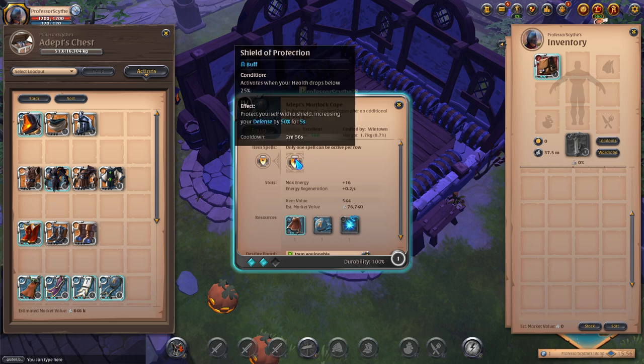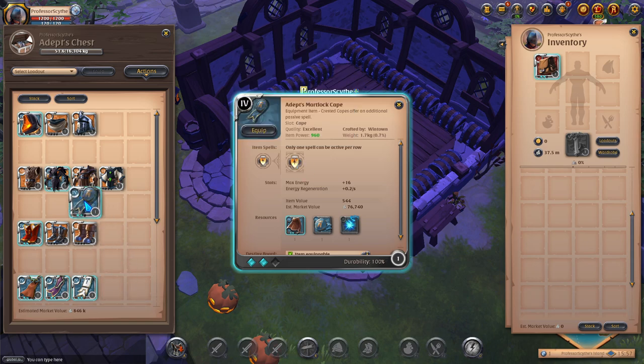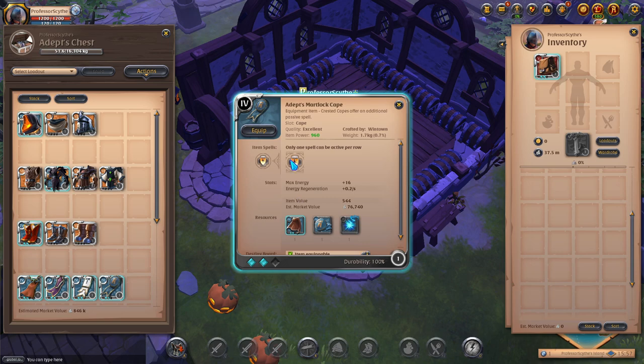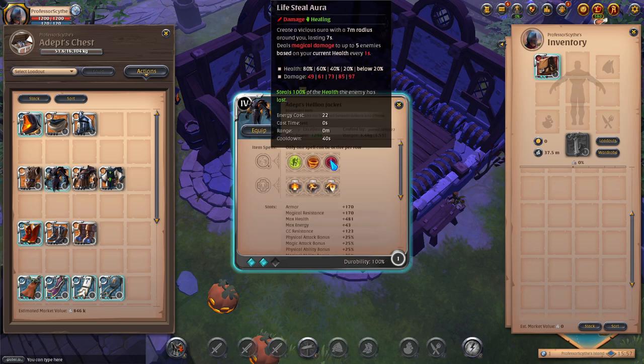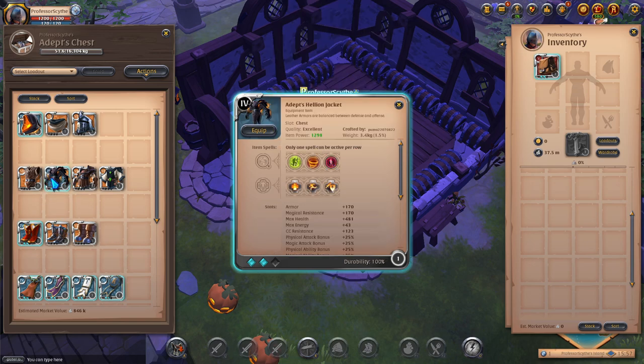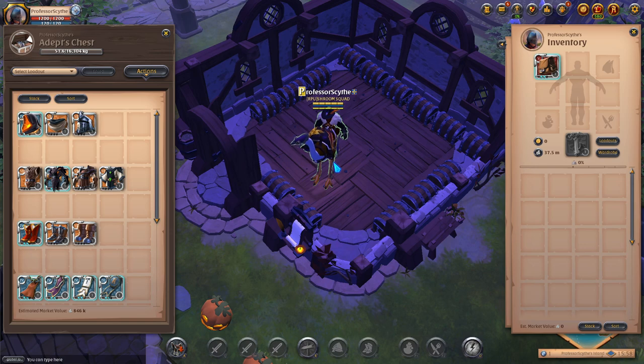For sustain and brawly builds, the martlock cape has never done me wrong. When your health drops below 25%, it protects you with a shield that increases defense by 50% for five seconds. I often combine the martlock cape with hellion jacket — when I get to low health it procs during the fight, giving a 50% defense increase while the lifesteal aura heals me simultaneously. It's a brawly bomb build for small groups, though running hellion jacket and martlock cape solo is a bit challenging.